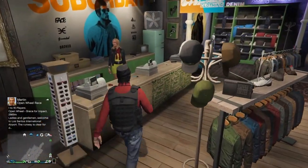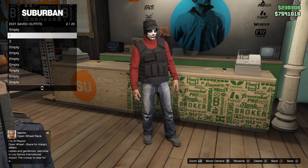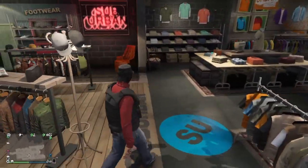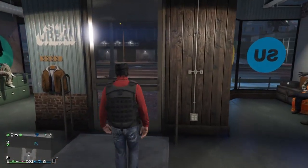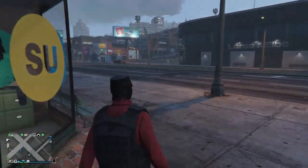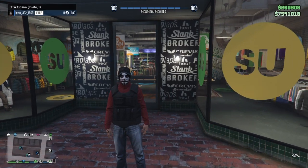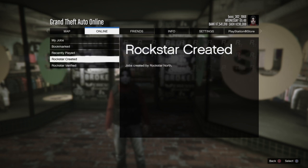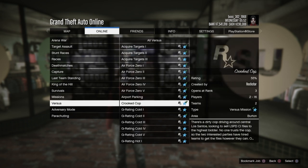At the clothing store, go to your saved outfits. You should see outfits one and two saved — these are what we saved on the female character, so you know the glitch is working. Make sure you have the CEO vest outfit on. If not, redo the CEO outfit glitch to get it again. Once you have the CEO vest on, go to pause, online, jobs, play jobs, Rockstar created, versus, and start up Crooked Cop.